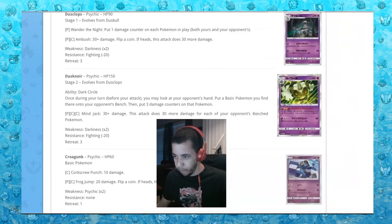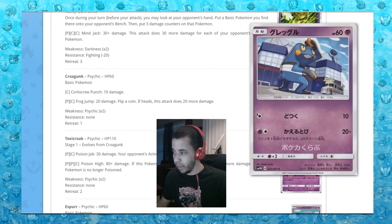Dusknoir: once during your turn before you attack, you may look at your opponent's hand. Put a basic Pokemon you find there onto your opponent's bench, then put three damage counters on that Pokemon. And then Minejack: 30 plus damage, does 30 more for each of your opponent's bench Pokemon — that's literally Zoroark's attack. I'm pretty sure Zoroark's attack is Minejack.